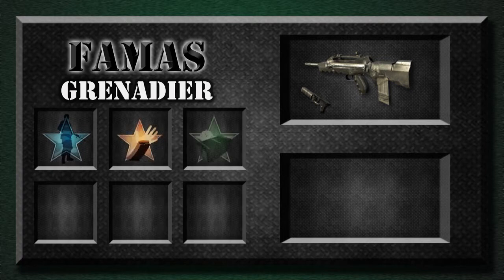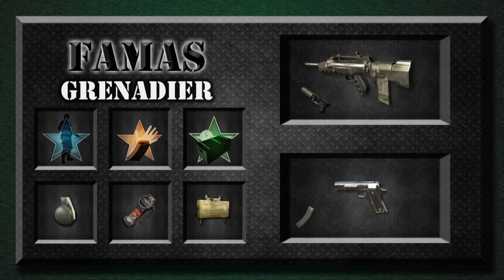First we have the FAMAS with a grenade launcher. We have pro perks across the board: Ghost, Sleight of Hand, and Hacker. We have a frag grenade, concussion grenade, claymore, and the M1911 with extended mags.